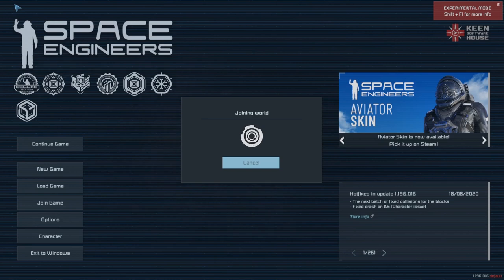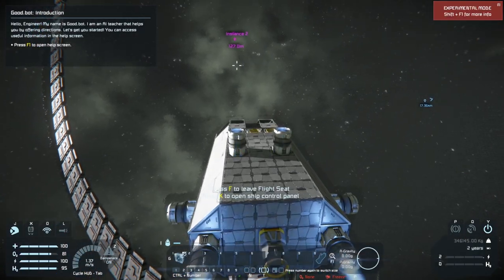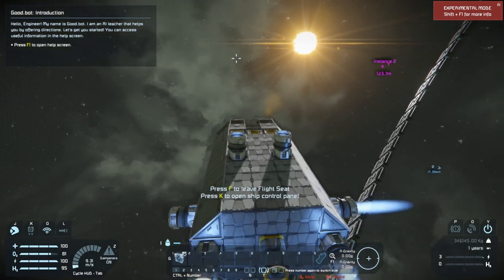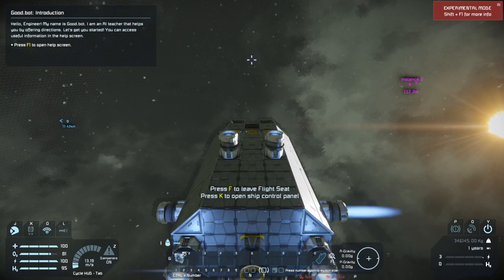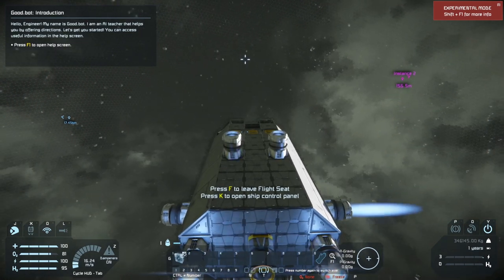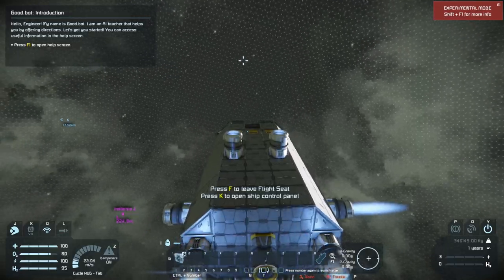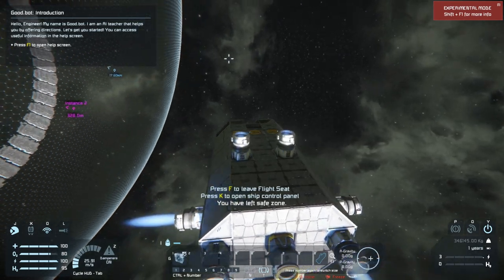As you can see, it is super easy to jump from one server to another, and as long as we link the block mods across all of the servers as the same, you shouldn't have any issues with your grids going from one server to another. We are going to have other mods, like the NPC mod and a couple other mods separate from one server to another — custom planets and stuff like that — but that will not affect your grids jumping from instance to instance.